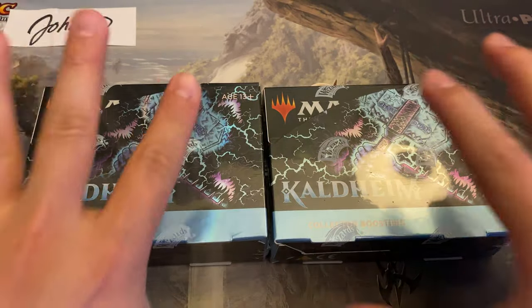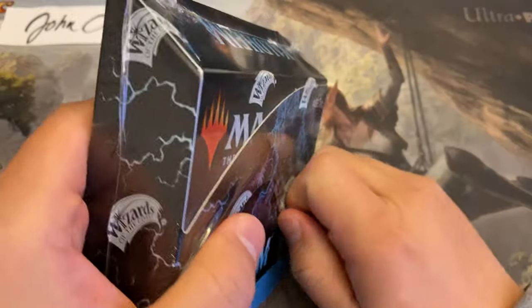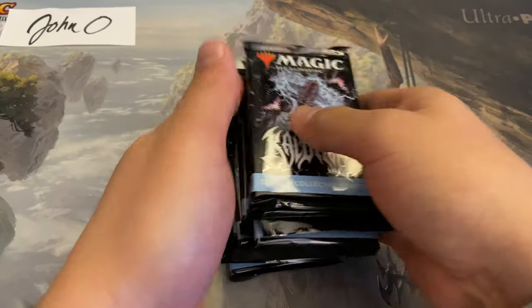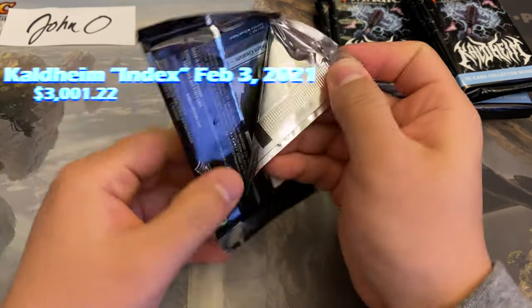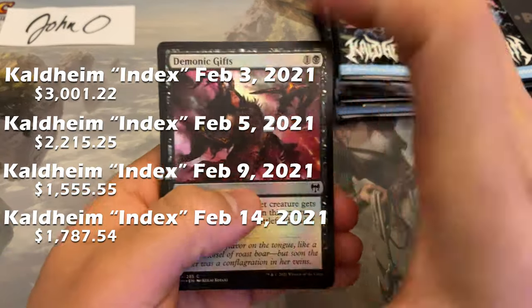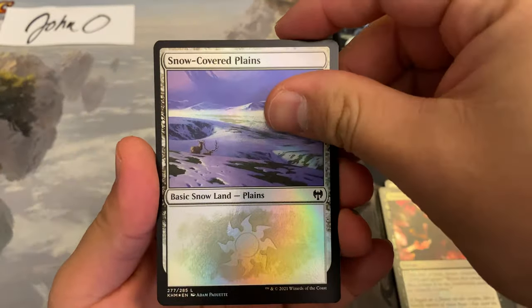We'll talk about what these are going to potentially go for in the future and how prices have been trending. We last did our battle video number five on the 9th of February and today is the 14th — it's been five days. I checked the index I use, which is one of every single possible variant of card including non-foil cards. The index has gone up: when we first started keeping track on February 3rd the index was at $3,000, which was unrealistic. On the 5th it dropped to $2,200, on the 9th it was $1,500, and today it's actually $1,787 — around $1,800. Prices have rebounded, mostly because of the top three: Vorinclex, Valki, and Goldspan Dragon.